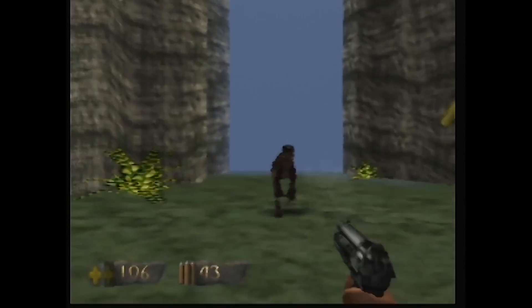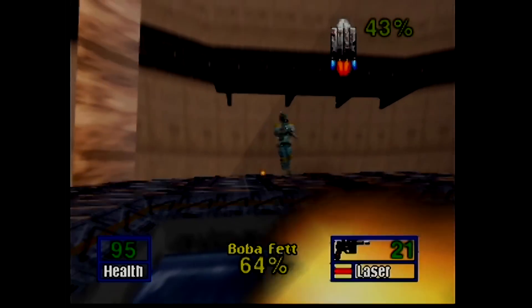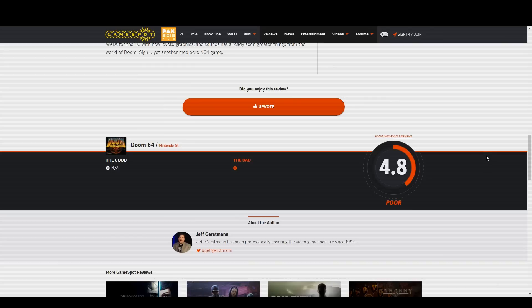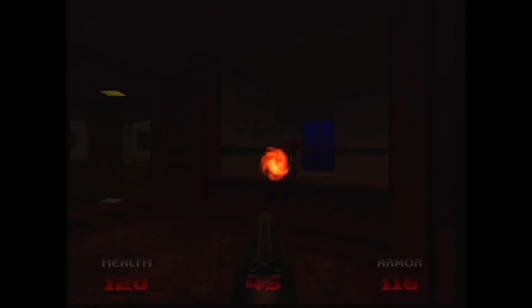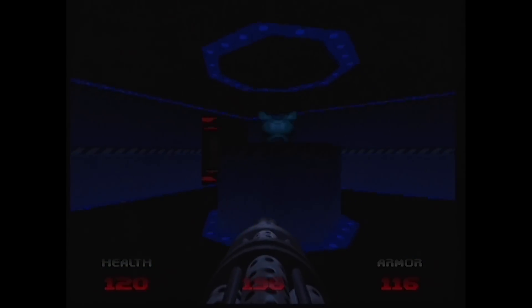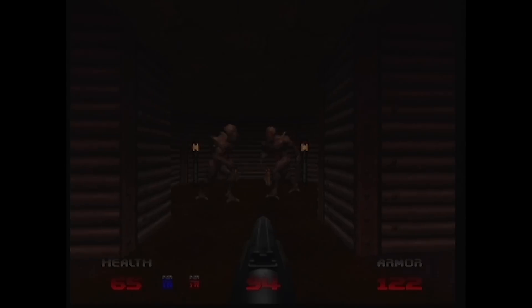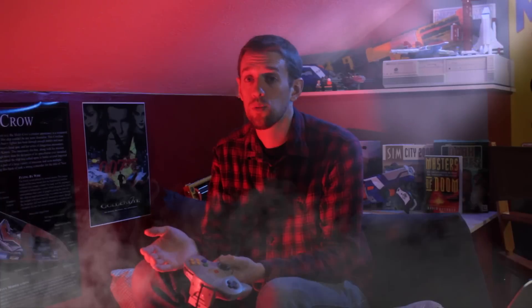Shooters didn't really look like Doom anymore. They looked more like Shadows of the Empire or Turok with full 3D worlds and characters. You could look around, jump, and climb, plus sprite-based enemies were looking to be a thing of the past. As a result, Doom 64 got mediocre reviews when it released in 1997. Somehow, though, the game has aged fairly gracefully in a lot of ways, and certainly more gracefully than a lot of early polygon-based shooters, even if you play it on the N64.